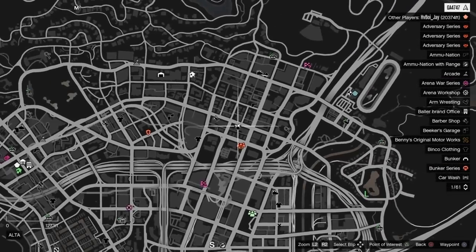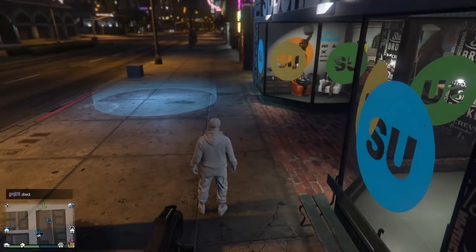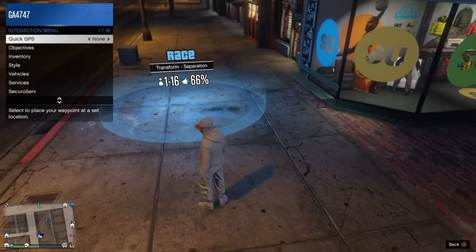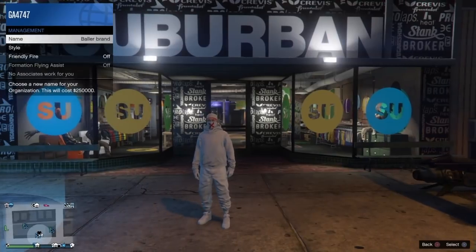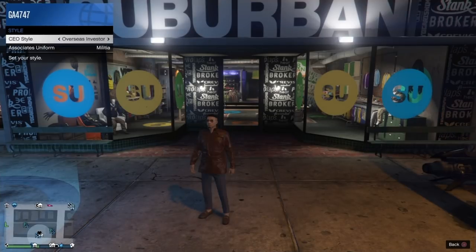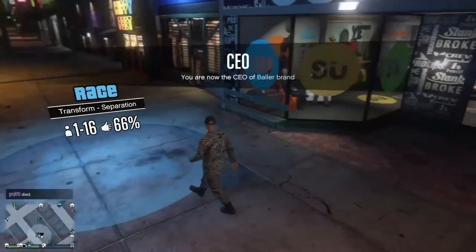Now for the second glitch — the solo bonus for people who can't play with friends. Head to the location shown on screen and make sure Last Location is on. Go to Hide Options > Jobs, set it to Custom, and find the race that spawns right outside the closed store at that location. Once you've done that, go to SecuroServ, register as a CEO, then go to SecuroServ > Management > Style > CEO Style and set the outfit to Warlord. Both glitches are pretty easy — let me know in the comments which one you prefer.